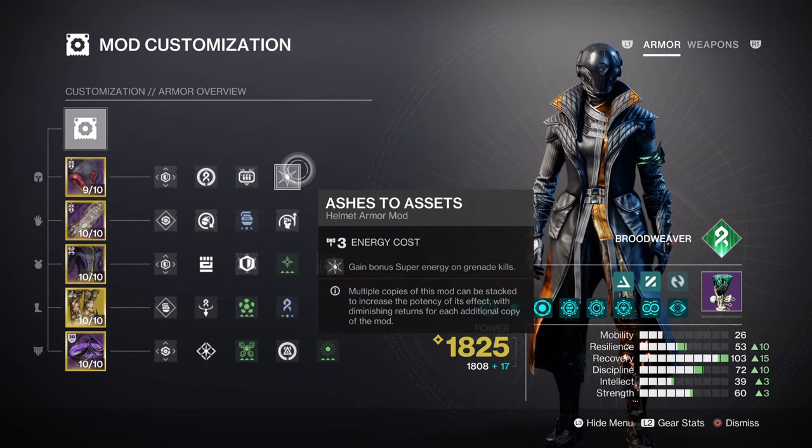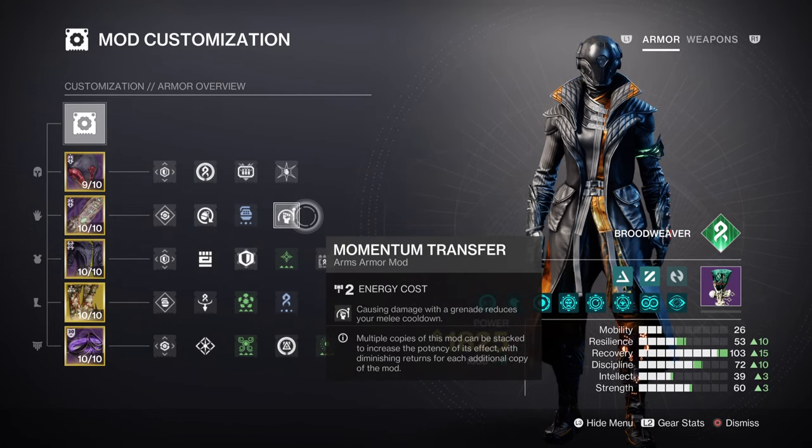Outside of the use of Ashes assets, Momentum Transfer will be helping our Tier 6 Strength stat with getting 20% melee energy back with a 7 second cooldown. It may not seem a lot at first, but because of how Arcane Needles work, you won't be running out so fast to where you can't use Weave Walker effectively.